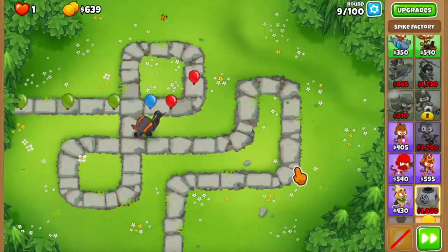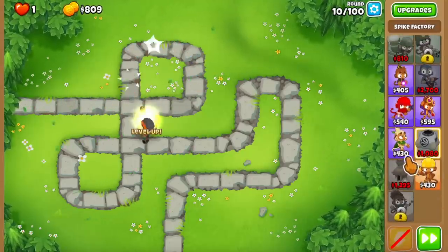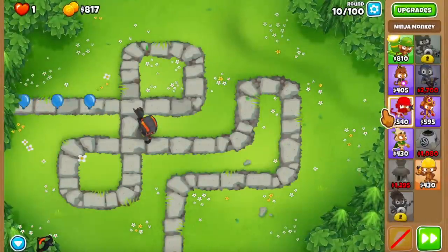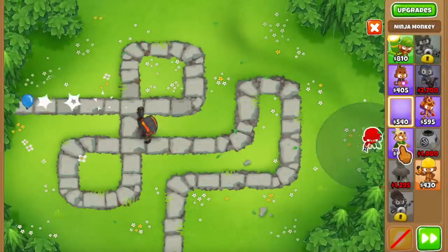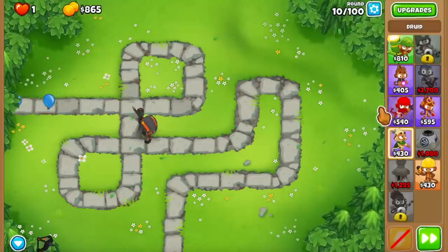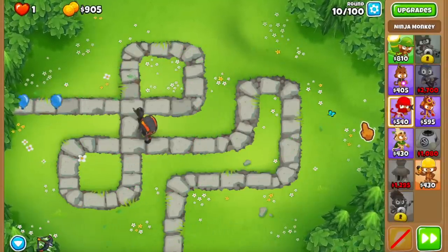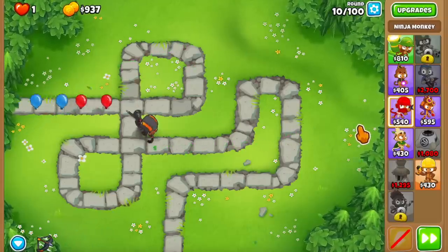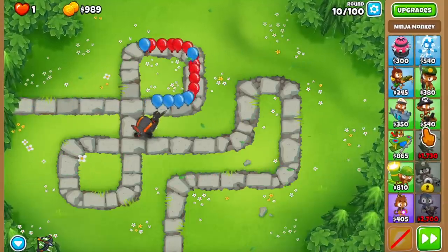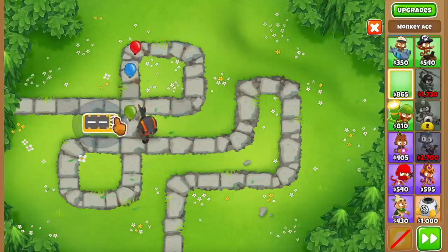For example, let's say a round gives 400 XP, and the towers placed are a ninja at $600 and a druid for $400. That means 60 of the XP goes to the ninja and 40 goes to the druid. This creates a problem - the more money you spend on a tower, the more XP it soaks. So you want to be very careful with how you're upgrading and what you're buying.